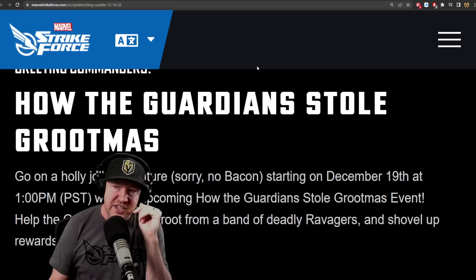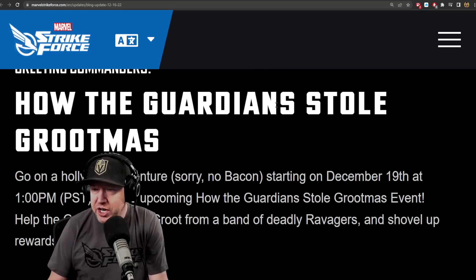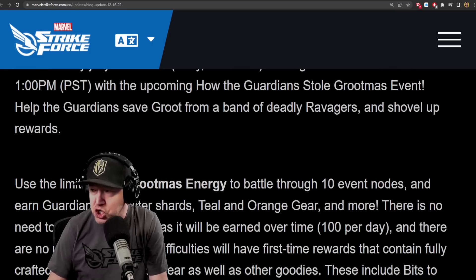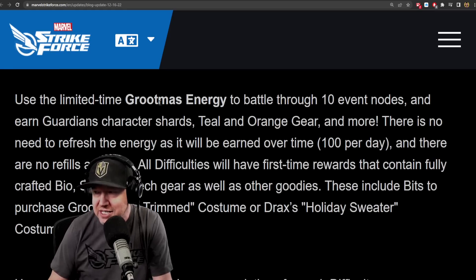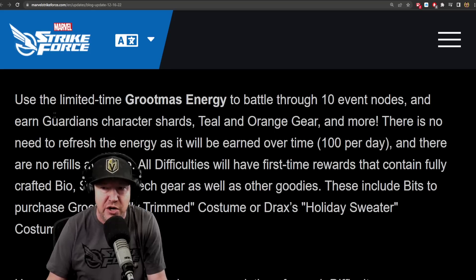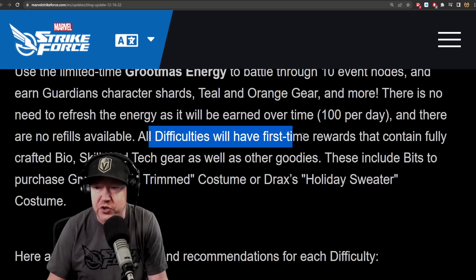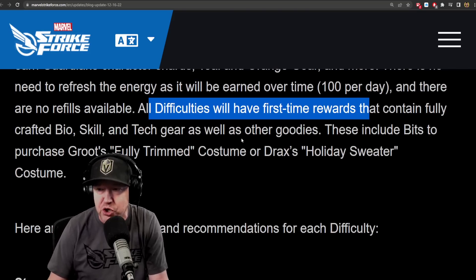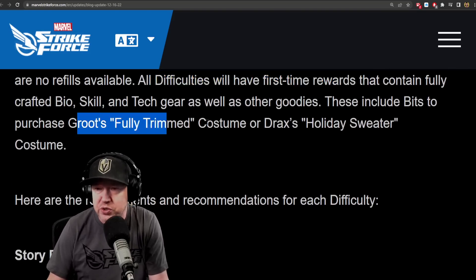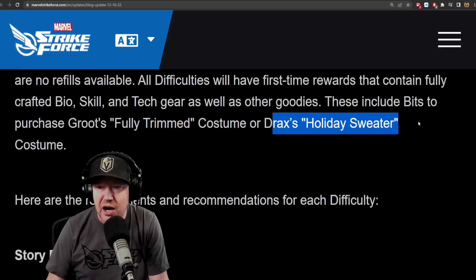We've got a blog post and we're going to read it and go over all the events. A lot of this was already in the data mines, but we're going over it anyway. The Guardian Store Group Miss is going to be an event that requires Guardians. There's going to be a limited time Group Miss energy to battle through 10 event nodes, earning Guardian character shards, teal and orange gear, and more. No need to refresh energy — you earn 100 per day and there will be no refills available. Rewards include fully crafted bio, skill, and tech gear, plus bits to purchase the Groot fully trimmed costume and Drax's ugly sweater costume.